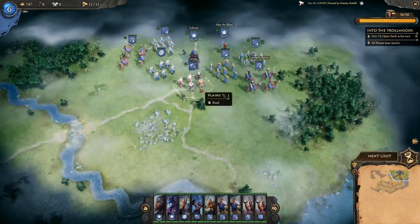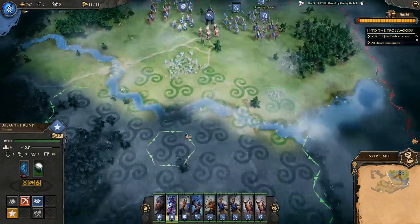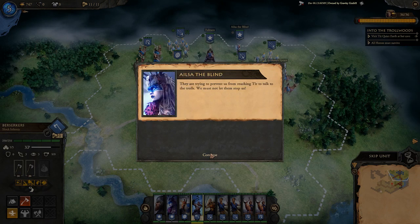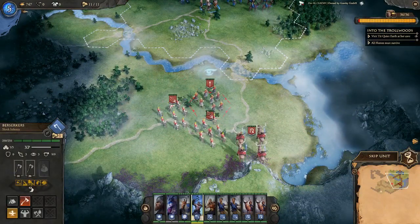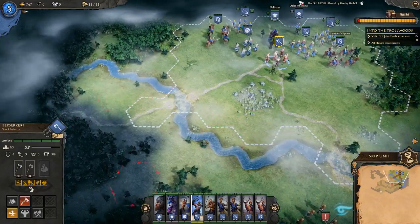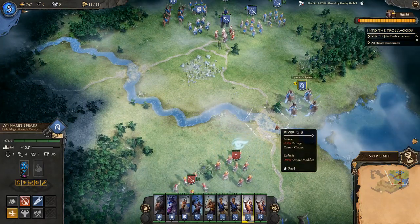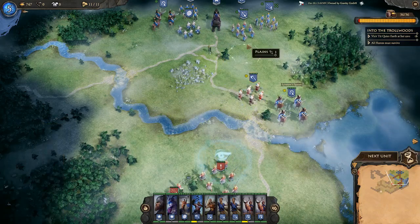Before moving, I grab Elsa the Blind to use her Spirit Vision ability to scout the area. Enemies are trying to prevent us from reaching Tier. With the spirit ability we have a perfect view of the enemy. I'm avoiding the land bridge over the river — it's minus 25 damage for any units there — but I'd love for the enemy to make that mistake.